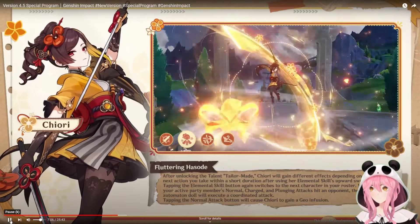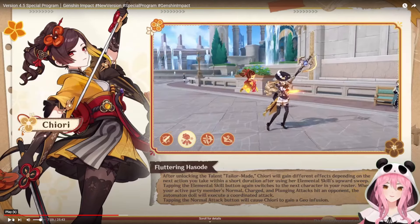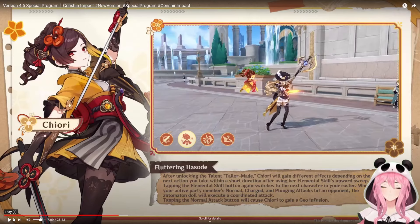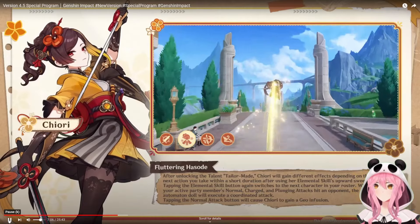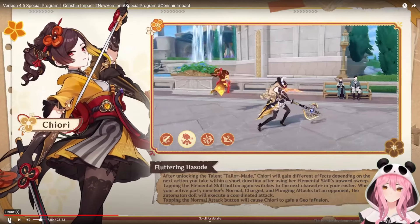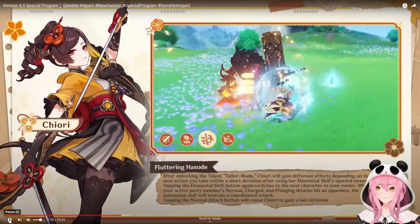By unlocking the Tailor Made talent, Chiori gains different effects depending on the next action taken within a short duration of using her elemental skill upward sweep. Tapping the elemental skill again switches your active character — that's actually kind of cool. You can change characters mid-dash, so you use her skill to get a free automaton and then swap to another character. In this example they swapped to Navia almost immediately after the skill.